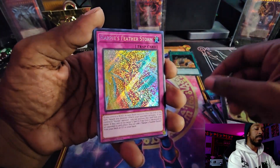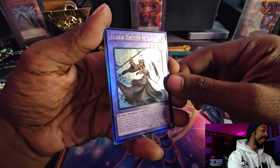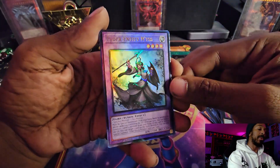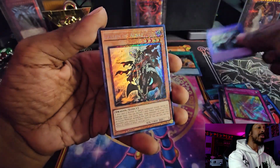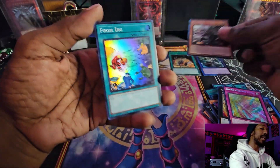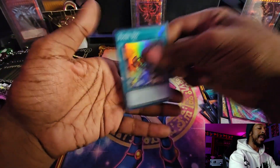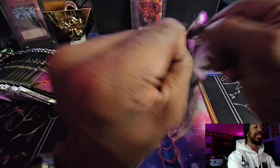Number 100 Numeron Dragon, Harpy's Feather Storm, Elder Entity Entis in Ultimate Rare - so that's an Ulti - followed by a Collector's Rare Fallen of the Albaz. We pulled two luxury rarities in one pack: one Ulti and one Collector's Rare in the same pack.